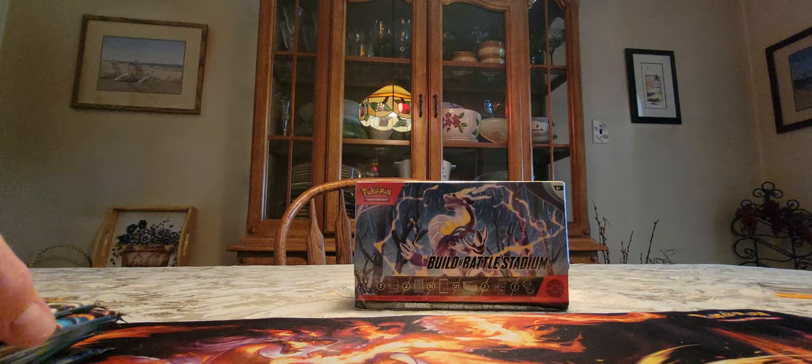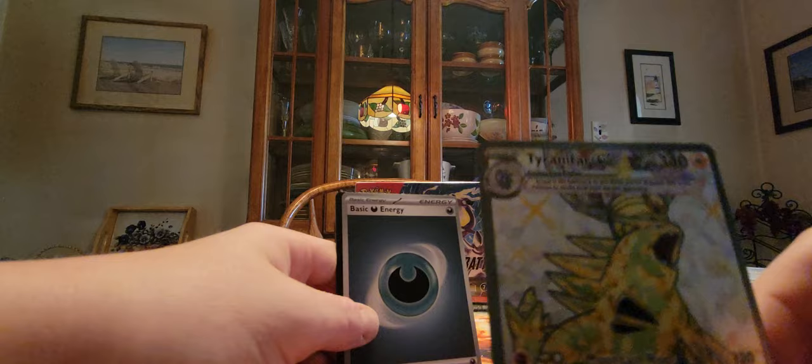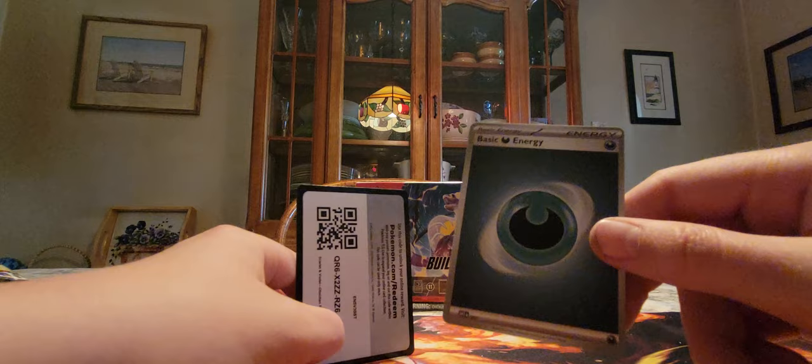Another Tyranitar pack. Dratini, Oddish, Swablu, Litmiten, Excadrill, Pidgeotto, Dragonair, Wiglett, Amoonguss, and a Tyranitar EX — it's like a Terra Crystal thing. So cool! And it came out of the Tyranitar pack too, that's actually really cool. We'll sleeve that up later for you guys, that's a nice card. And then we got the darkness energy and the code card.